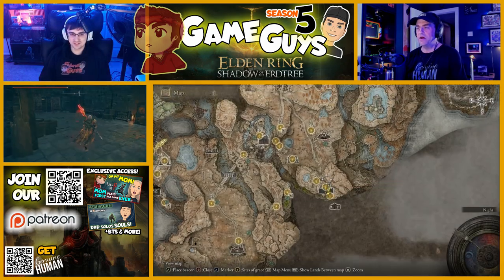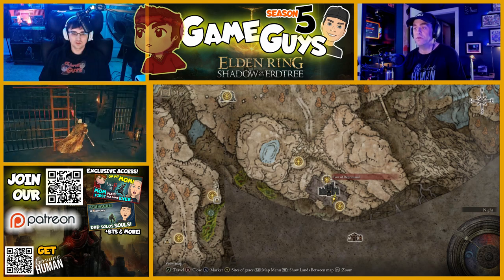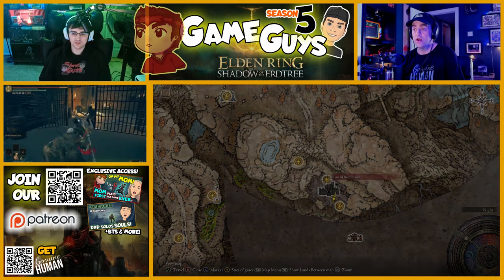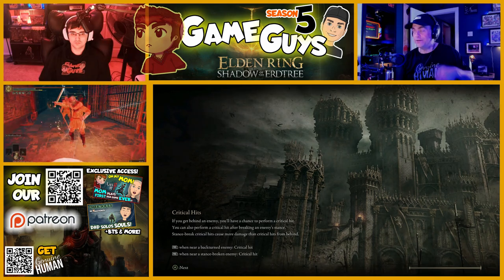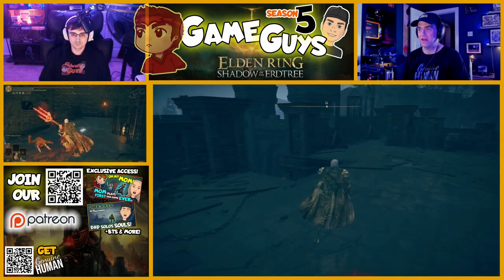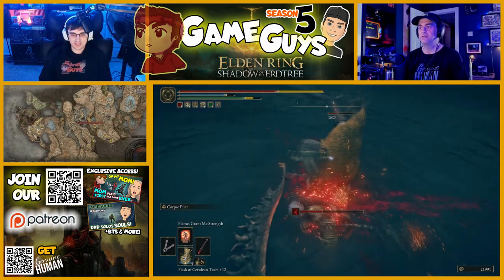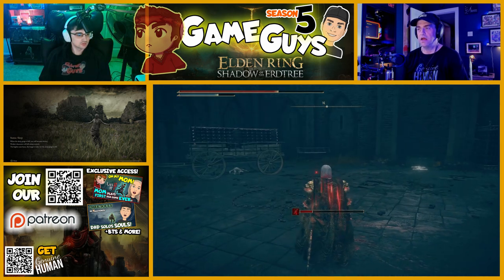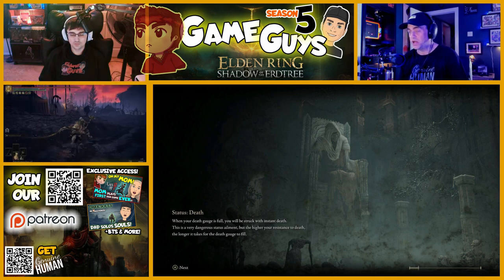Welcome back to GameGuys. I'm just gonna go back out to behind the Fort of Reprimand — or should I go in the front? I'm gonna go and wait for you somewhere. I am going to be at the front. I will meet you there. I'm out front now — this is outside. So this guy, you let him hit twice. We have to go back to the castle front Site of Grace, back the way we came, down that little path to the bottom of the river. I'm just gonna go there — I'm not gonna monkey around with trying to find gates and jump over stuff.